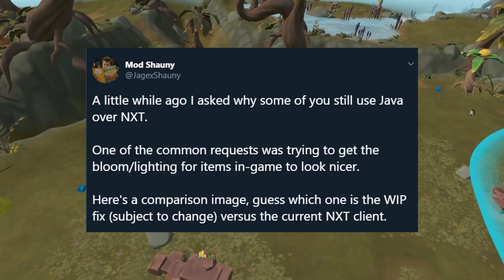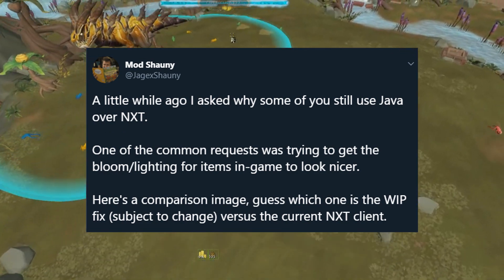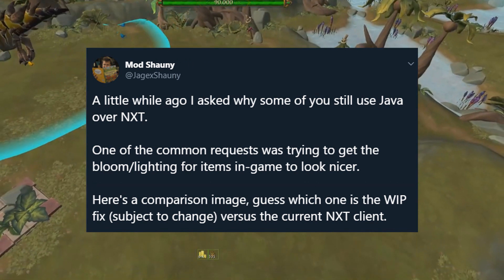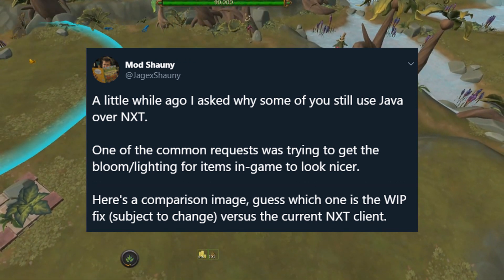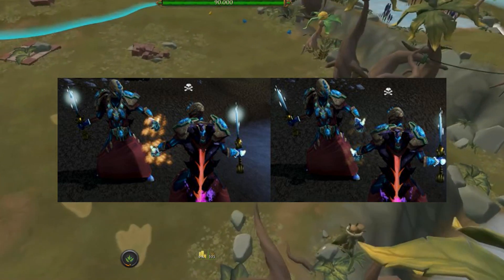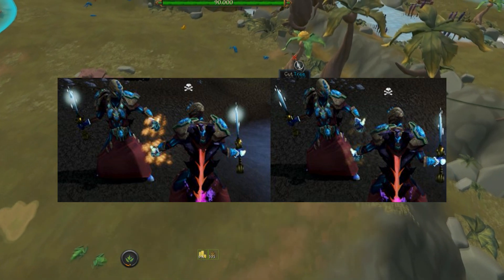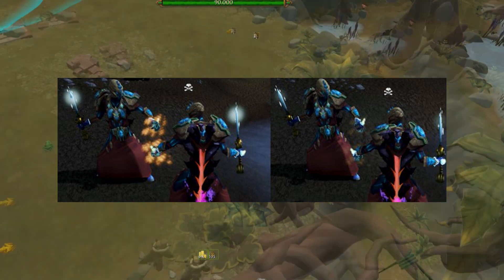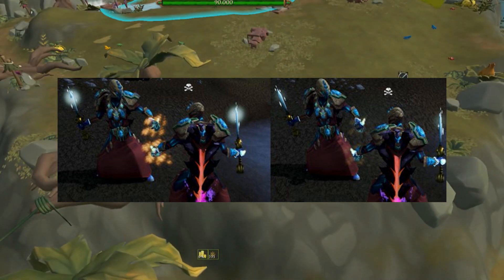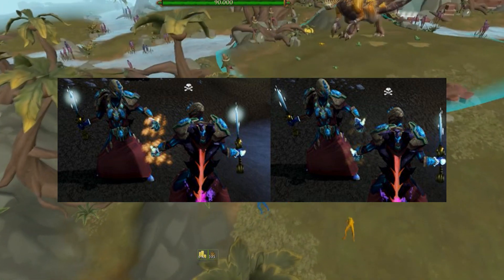We're going to move over to a tweet by Mod Shawnee regarding Bloom on the NXT client. Shawnee asked a while ago why some of you still use Java over NXT. One of the common requests was Bloom and lighting for items in game simply looking nicer. So he has made some changes — still a work in progress and subject to change. You can see the difference here with the Bloom between these two images.